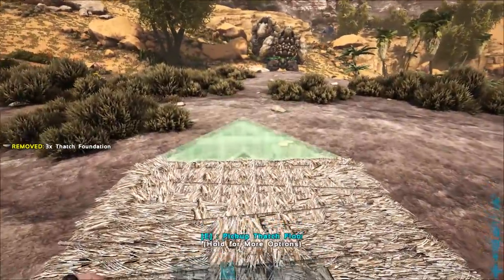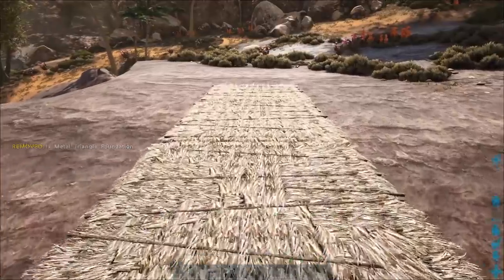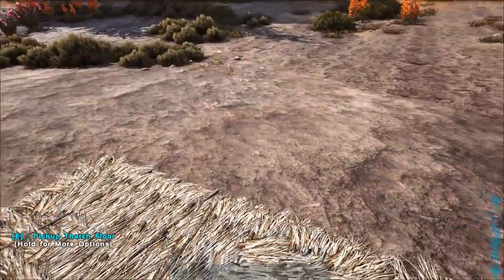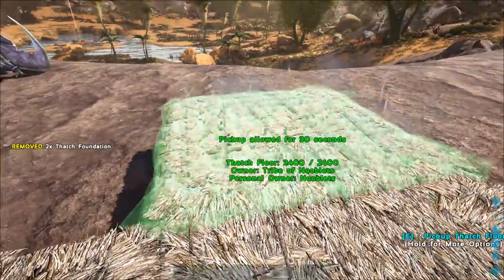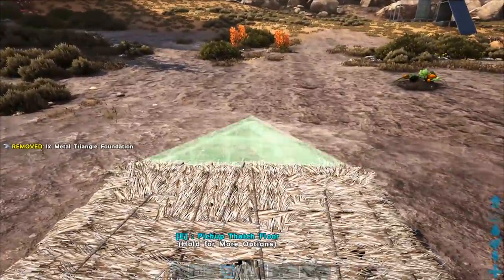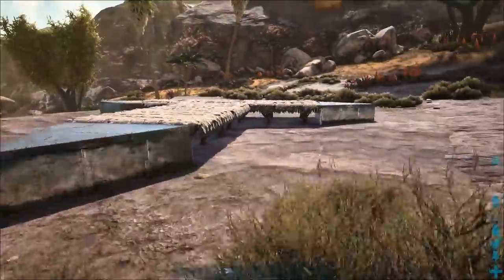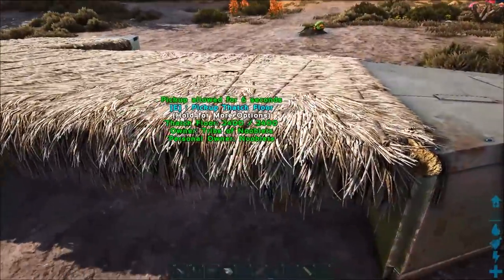Place three foundations down in the direction of the rock elemental, then place a triangular foundation at the end where the blast shield will be. Go to the end where the golem will walk in and place two more foundations at the sides, and at the end of those put two more triangle foundations down. You'll end up creating a T-shape with pointy ends.